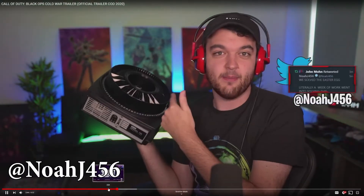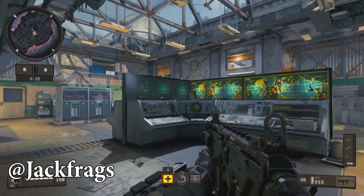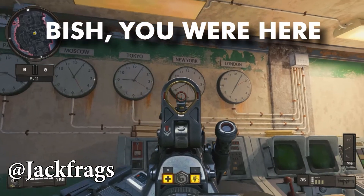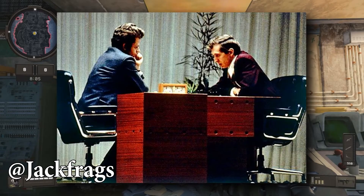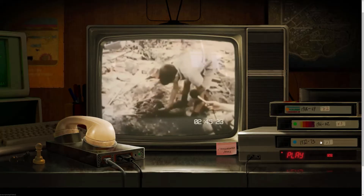Basically, certain content creators got boxes from Activision in the mail. Those boxes contain old projectors and slides, which directed them to an old map on Black Ops. That map, along with the slides, gave us two sanes, one of which was Bish You Were Here. This sane led to the championship chess match that took place between the USSR and USA during the Cold War era.